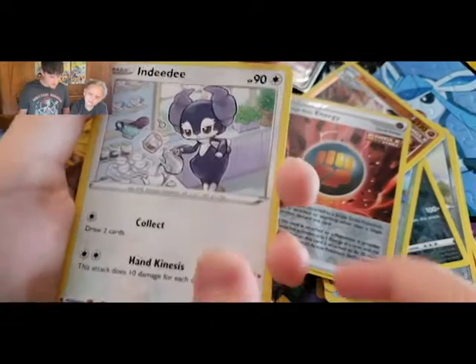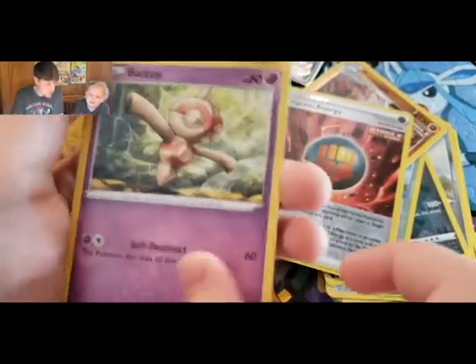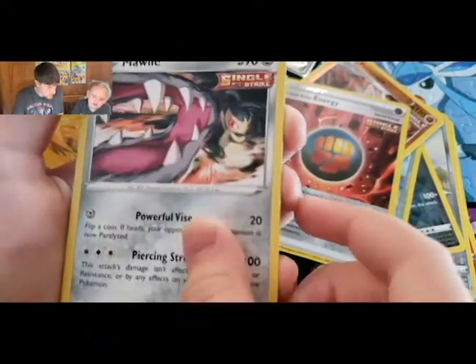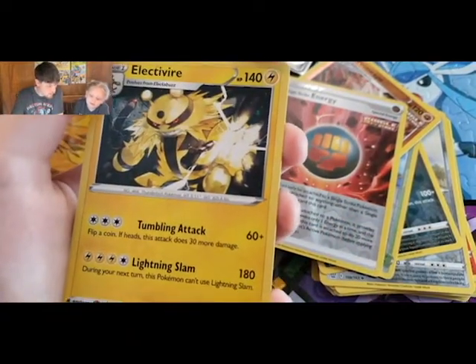Grass Energy, Indeedy, Cottonee, Balltoy, Timbur, Corpish, Cacnea, Mawile, Morpeko, and Electivire.